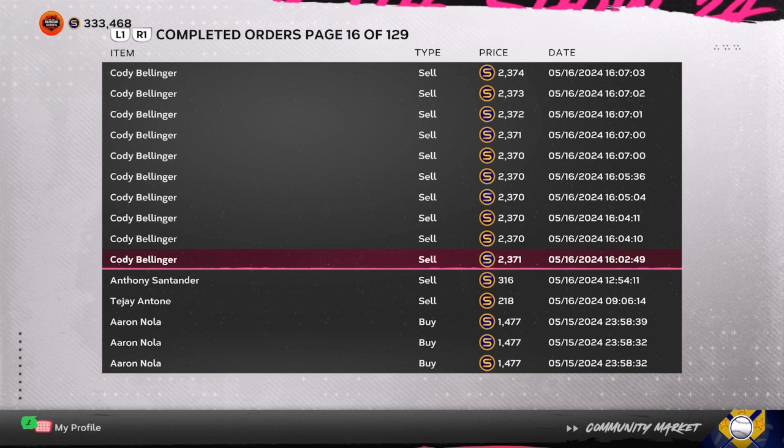You can do this each and every day. Spend an hour and a half to two hours on the market, or if you have three to four hours free, you are going to be making more stubs than somebody who only spends an hour on the game.